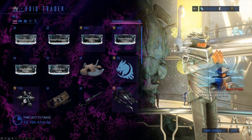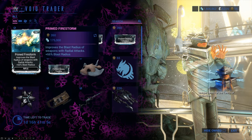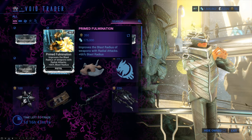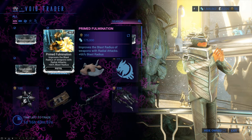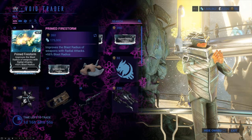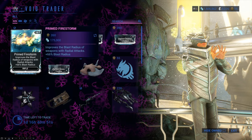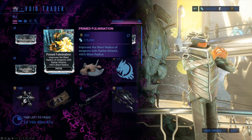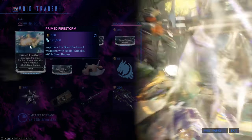What Baro has this time, which is new, is primed versions of the Firestorm and Fulmination mods that increase the blast radius of weapons with radial attacks. The normal versions — there are some weapons where you kind of want to use them. But with the prime versions, this plus 66% blast radius is actually quite significant.